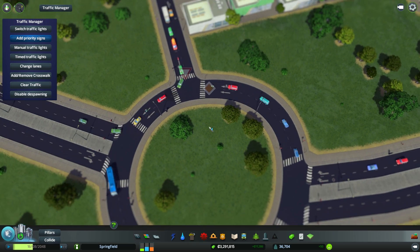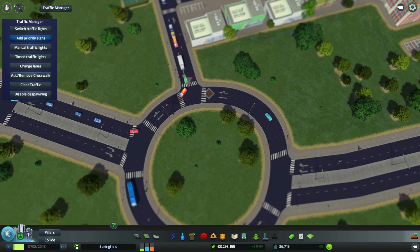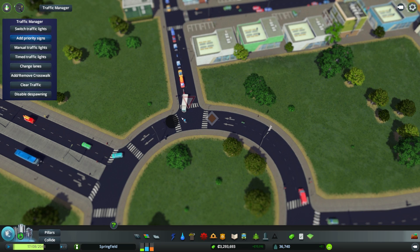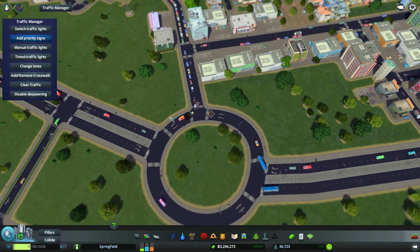If you click on an intersection with the add priority signs tool, originally you will see three dots, which represent the intersections or the lanes cars are coming from. In this setup, I have the cars come in and yield to the cars already in the circle. This helps quite a bit because now the people in the circle won't have to stop for the cars coming in.